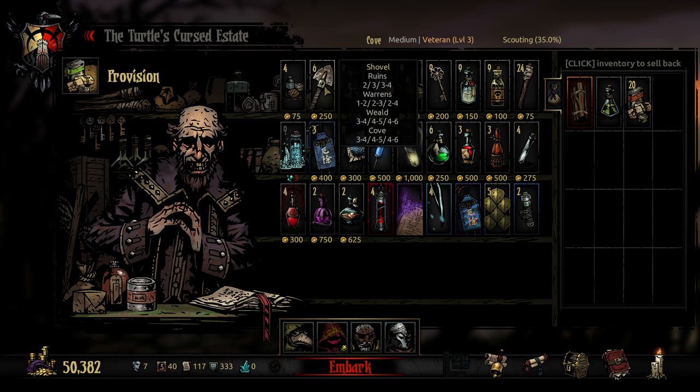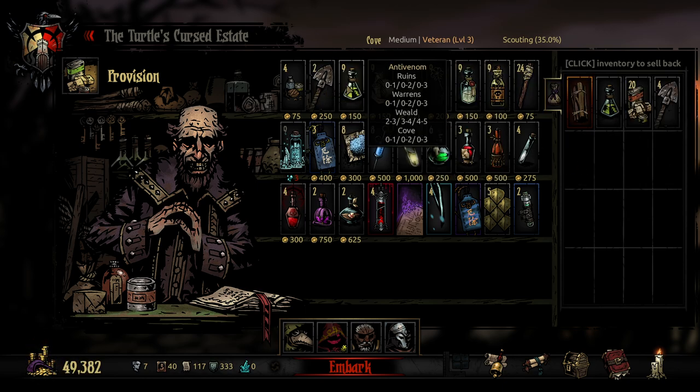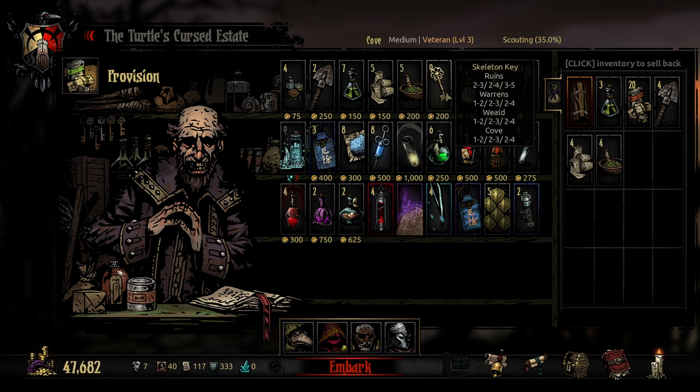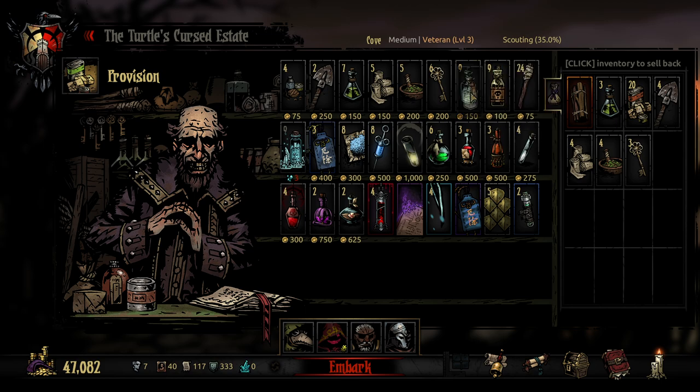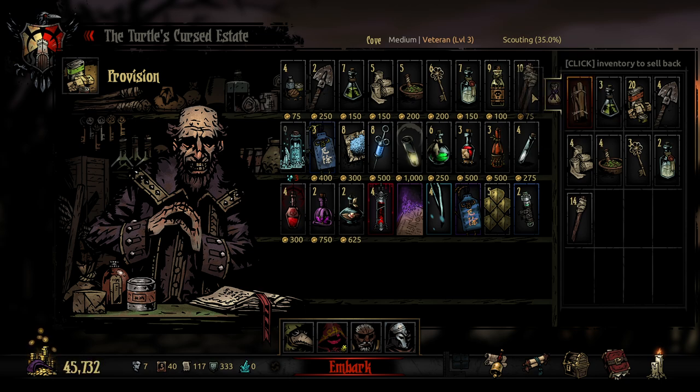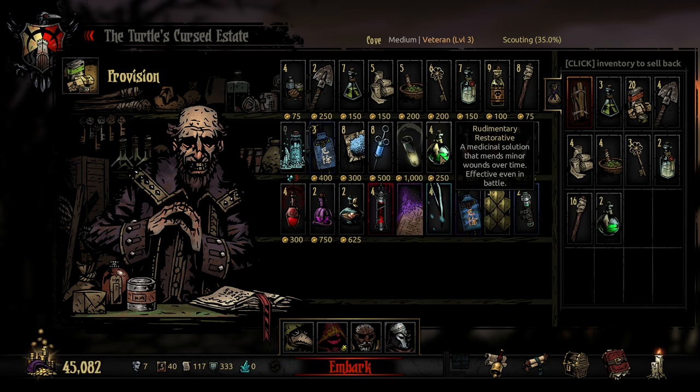We're in the curve, so we'll take four of those, two of those, four of those, four of those, three of those, two of those, and 16 torches. I think we're good to go here. This should be decent. I might bring two of these with me as well, just as some extra healing as a just-in-case sort of thing. I think that should be all right.